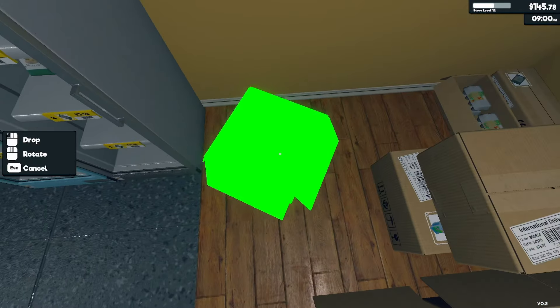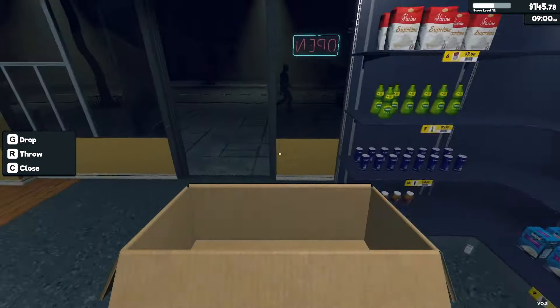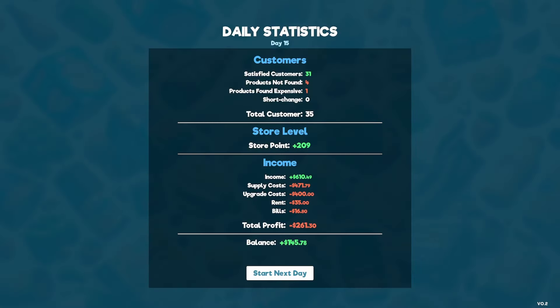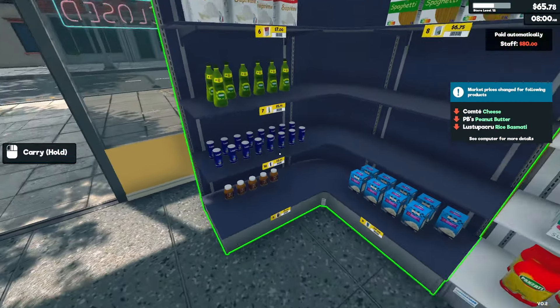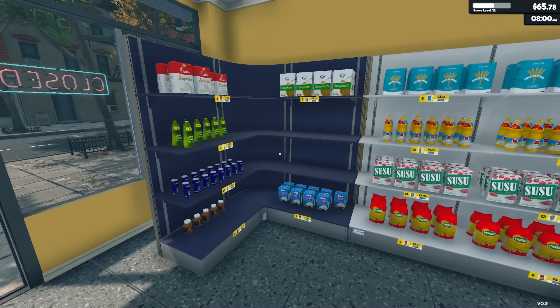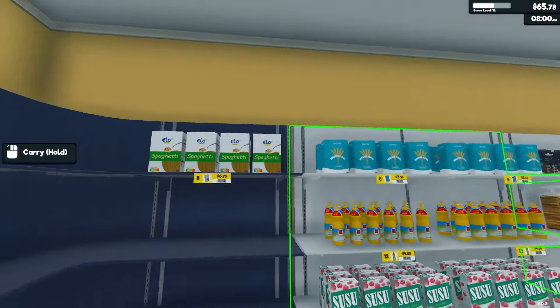I'm really curious if unlocking these new products will make things harder or easier. Now we have more things to keep in stock, but I'm wondering if customers will just get less of one thing and a little bit of everything. Someone found a product expensive. Oh great — the brand new peanut butter I just bought already went down in price. That's totally good for my profits. The rice also went down.